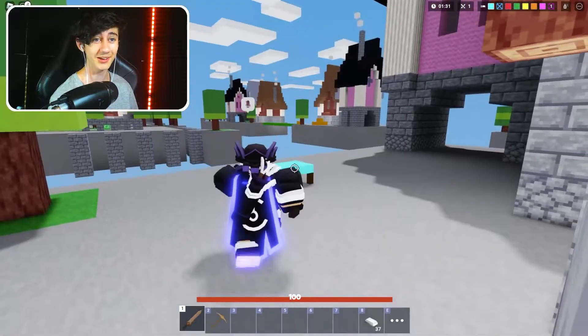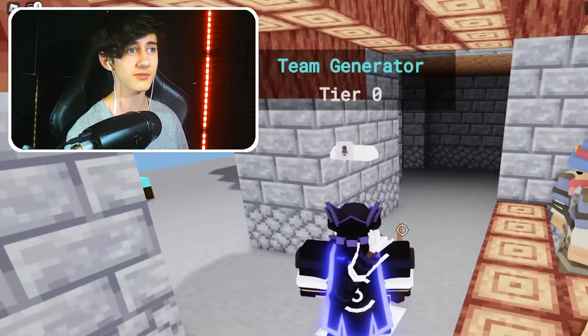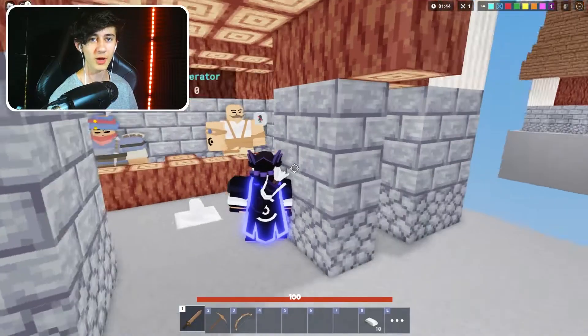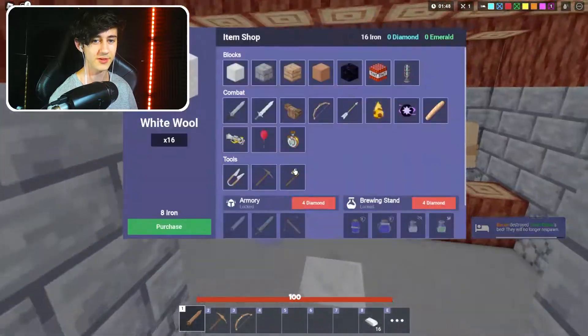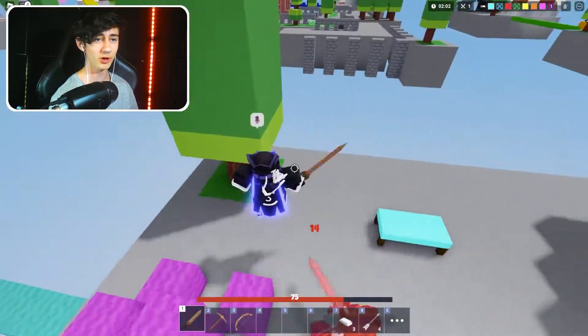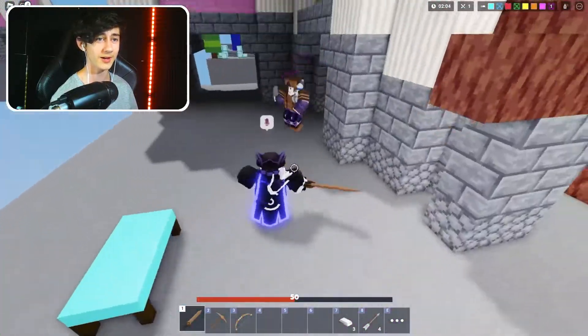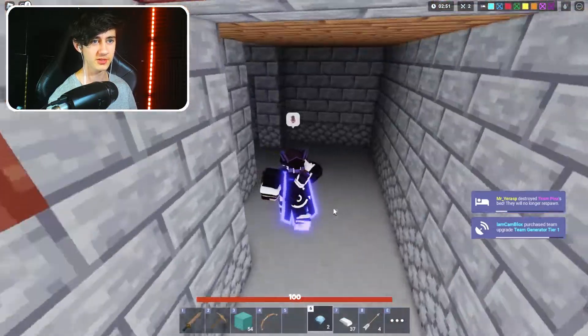One key thing I really want to do is get diamonds because I need that team gen for wool — obviously it's a sky base video. I want 16 iron because I just want this triple shot bow right now so I can get them off the edge if they try and come for me. There we go — I got them. Yeet, team gen.